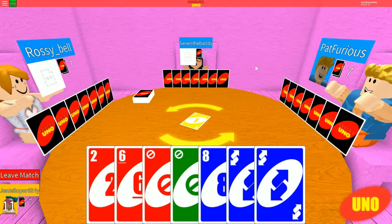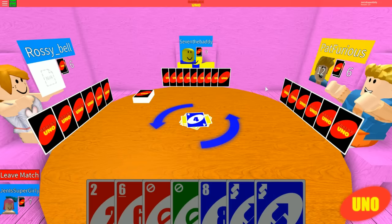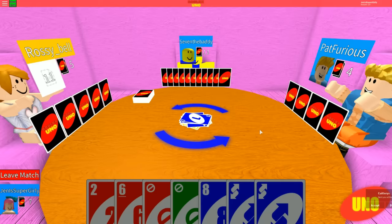Alright dudes, we have a new game. Look at the person with the heart shirt on, Jen. No! I'm sitting next to you. I can't. Is it my turn? No, it's my turn. I don't know - no, I can't go. You can't go on the first turn? Draw two! That was very helpful for me. Is that a four? It's hard to see the yellow ones. Let's switch it. We're playing against Rossi Bell and Seven the Baddie.